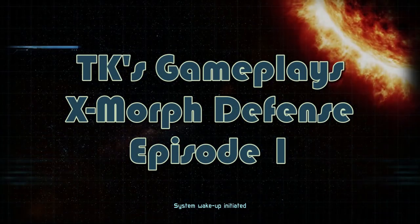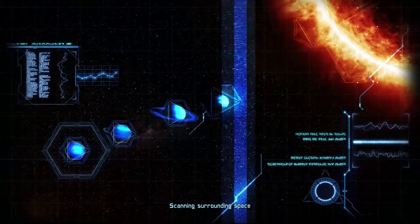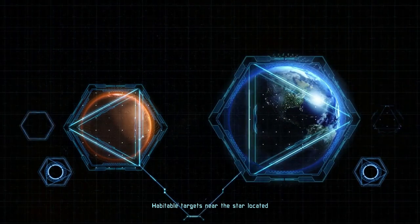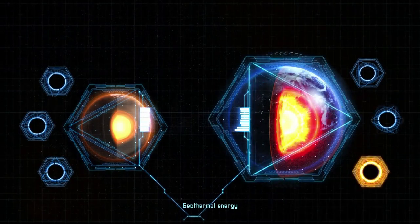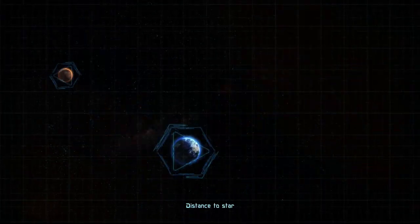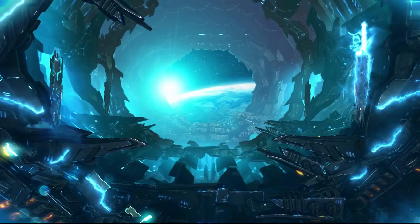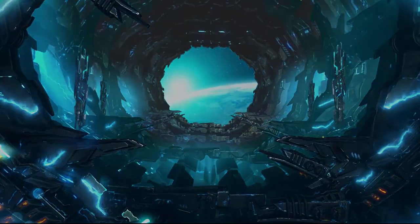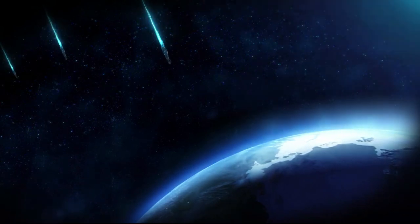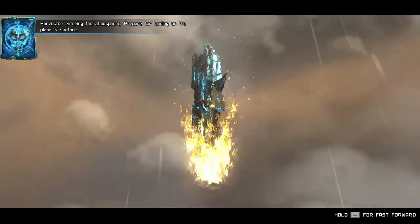System wake up initiated. Nearby energy source located. Scanning surrounding space. Habitable targets near the star located. Scanning targets: geothermal energy, gravity, minerals, distance to star. Landing targets selected. Initiating harvester cores. Starting planet fall. Harvester entering the atmosphere. Prepare for landing on the planet's surface.